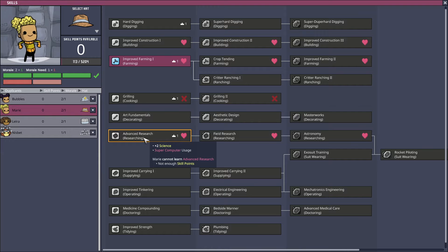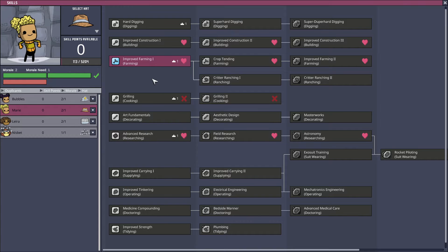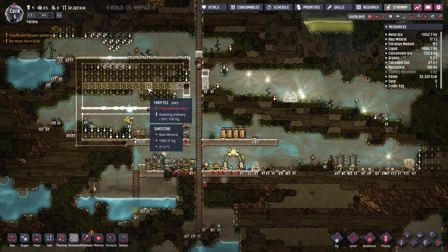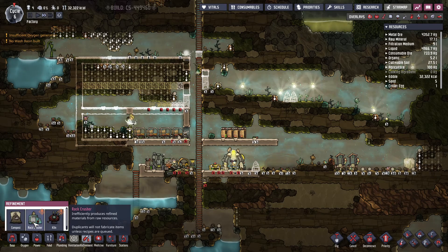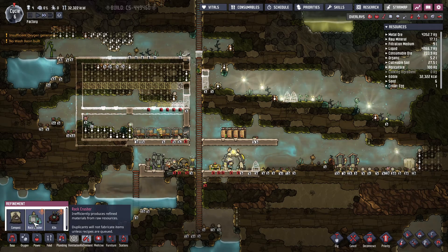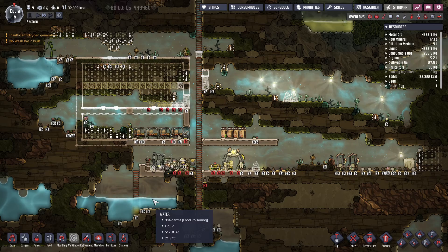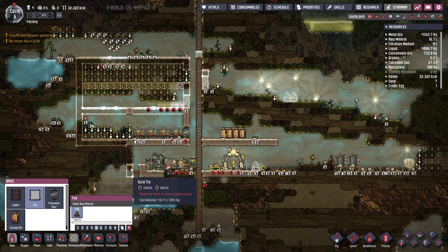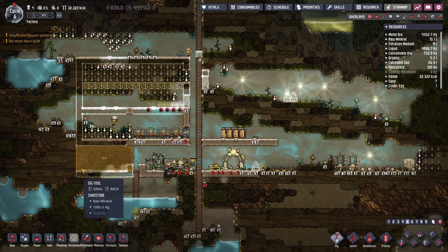One bed, two beds. Let's do this. We need — what is this? Rock crusher. Yeah, this is that stuff. I have no idea what this thing is all about, so be careful.